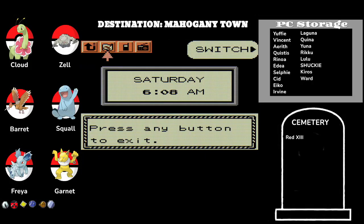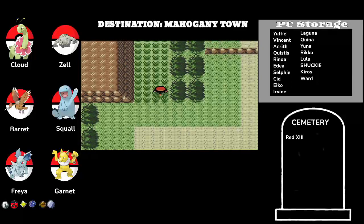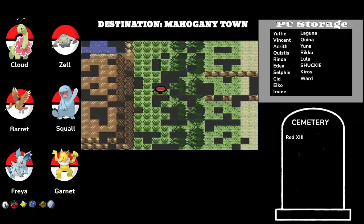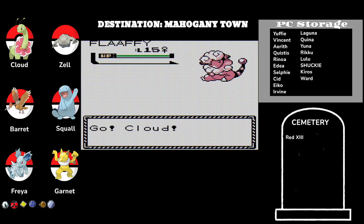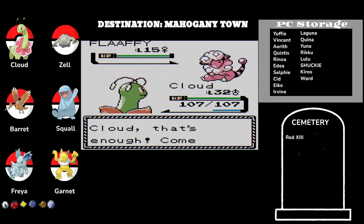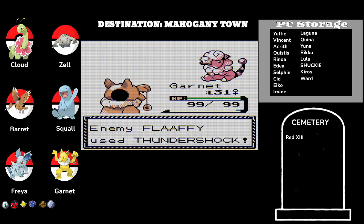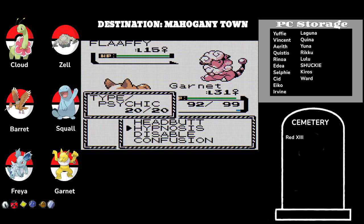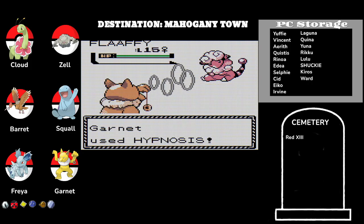Let's check the Pokegear — we are on Route 43. The only other place to go is the Lake of Rage up here. So we do get an encounter, and that encounter will happen to be... Flappy. We can do Flappy. I want Garnet though. Garnet's going to probably take a little bit of damage — possibly either Tackle or Thundershock. Yep, Thundershock. Now we're going to try and put it to sleep.